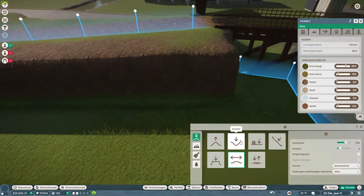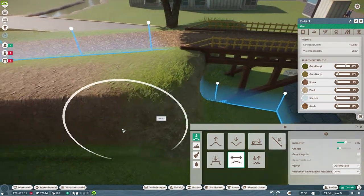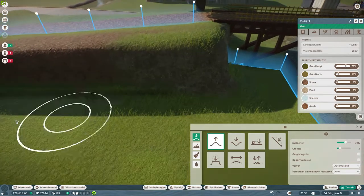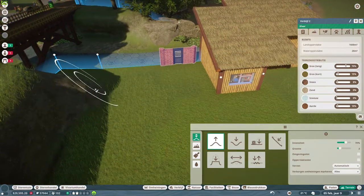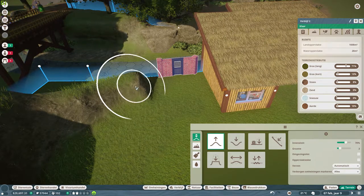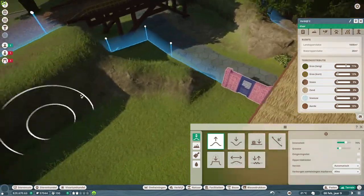Let's work the terrain because we don't like the sharp edges for a natural look. From here we're going to raise up this part of the mountain all the way up to the gate — it doesn't go further than that, so we will clean that up with rockwork.